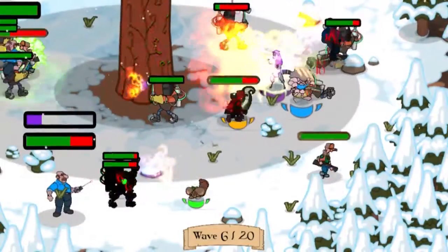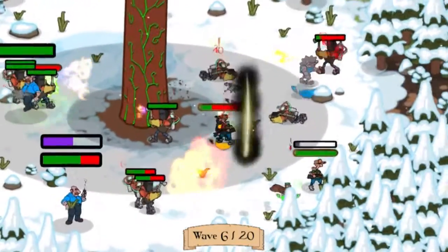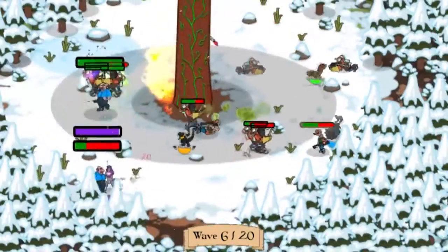Your forest is being attacked by a logging company — they want to take it down to build a factory there. And being forest animals, you want to protect your forest, and the only way you can really do that is if you work together, because you're outnumbered like 100 to 1.